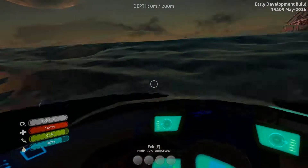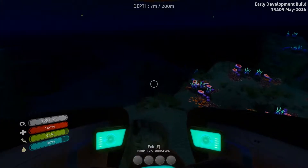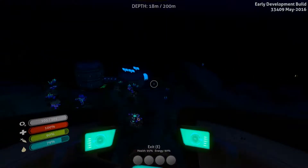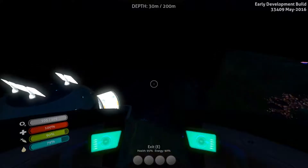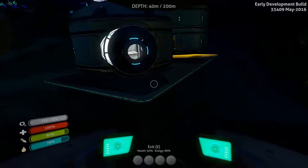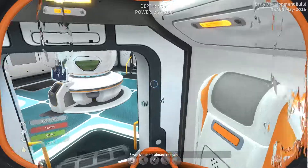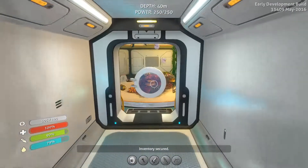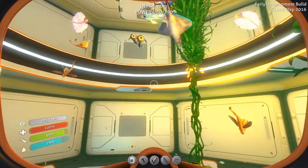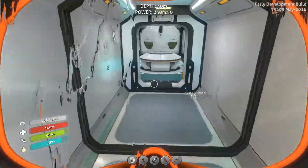Grab another melon. I don't want to grab too much now because I don't want these things to go bad. Mushrooms - we can always come back for mushrooms. This island isn't really that hard to get to - it's pretty much a straight shot from behind the Aurora. But I definitely want to get this stuff back to our base because we can really put it to use. This stuff is going to be so useful.